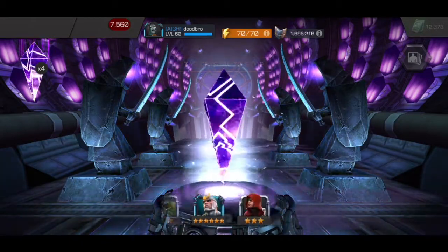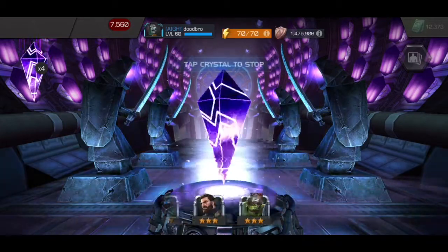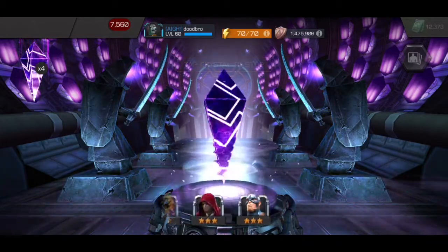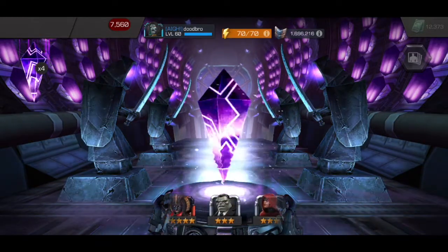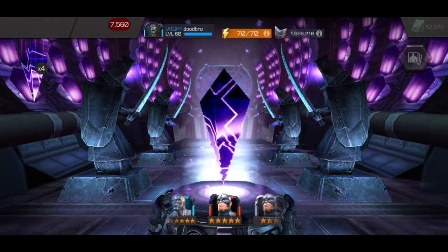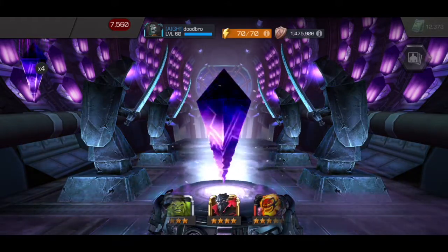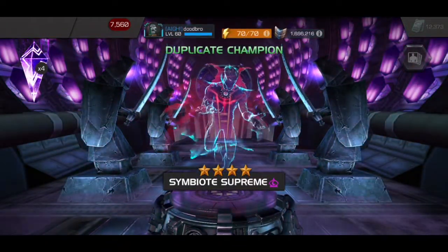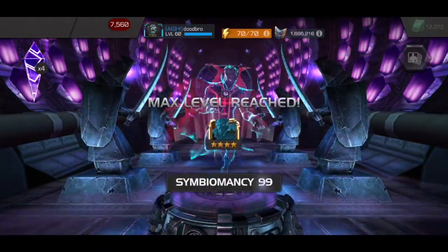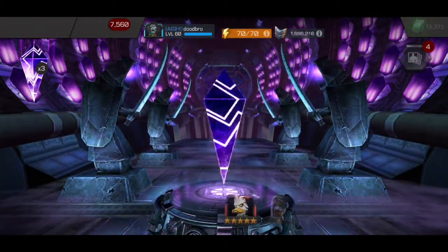So yeah, Doom — 6-star Doom, awakening him — would definitely be the number one choice we're looking for today. Let's tap this first one here. It's going to be slowing down and landing on just a 4-star Sim Supreme. Not the greatest, but hey, it's Mystic Iso and some 5-star Shards, so not the worst thing.